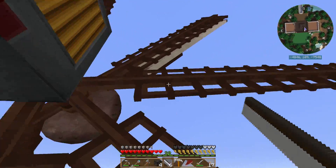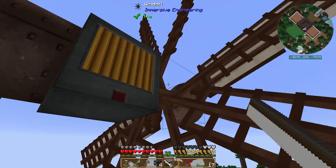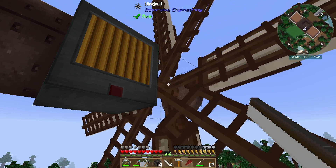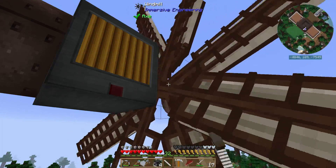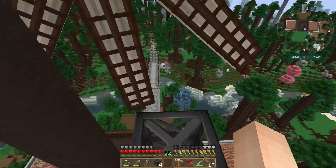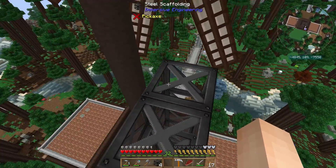The sails are all visual — the blades and the central portion are the actual block, so you just right-click them on the block. There are eight of them, and you can see how this thing really started to speed up once we added the sails. I get a little bit of vertigo up here with all this motion.